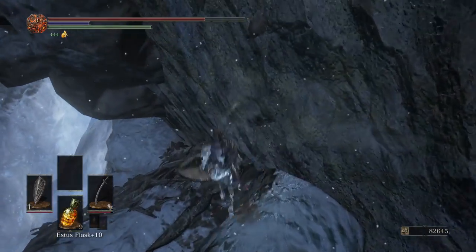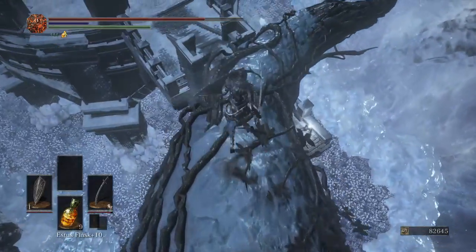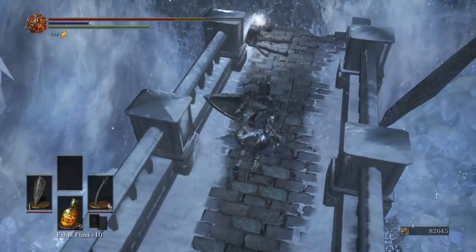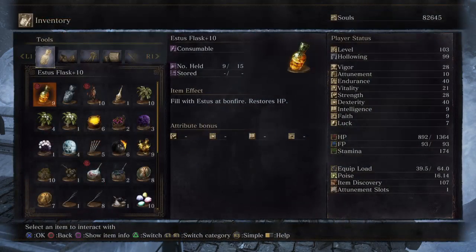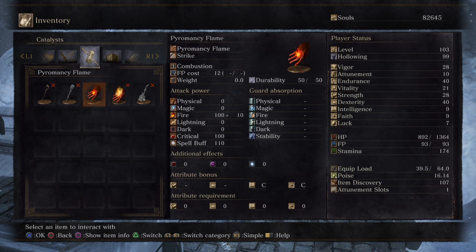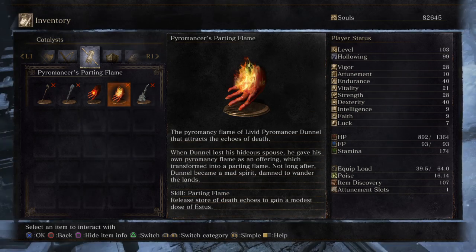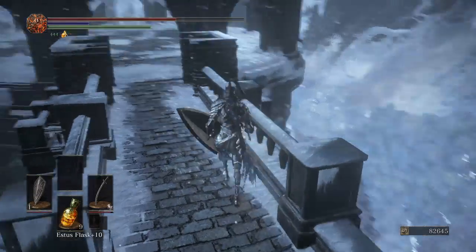Seems like this is a pretty narrow spot. Okay, good. That does lead us down here — Pyromancy Parting Flame, Homeward Bone. Is that a new pyromancer thing? Let me check this out. I guess this does no spell buff at 20. This actually has requirements. I apologize, this is not professional.